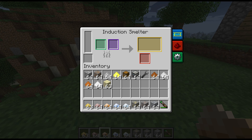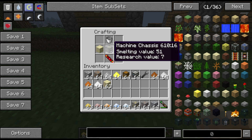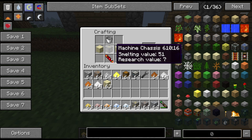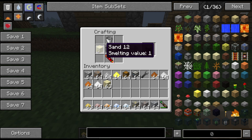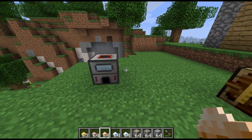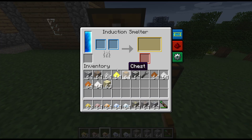Now the recipe for this: we have a bucket on top of the machine chassis and the redstone power coil, which seem to be staple components for a lot of these machines so far. We have sand on either side of that as well. Sand is a key component for this smelter, as you'll find out right now.